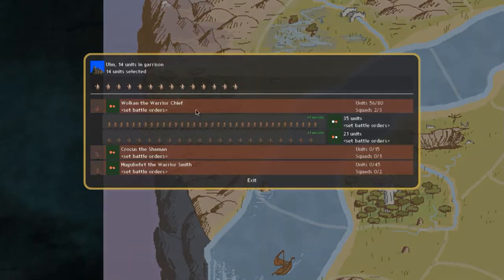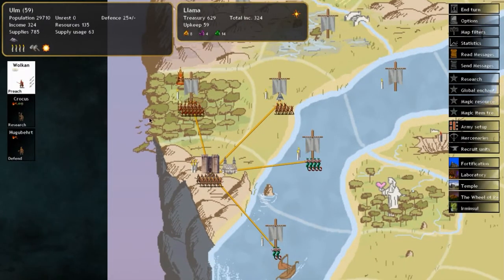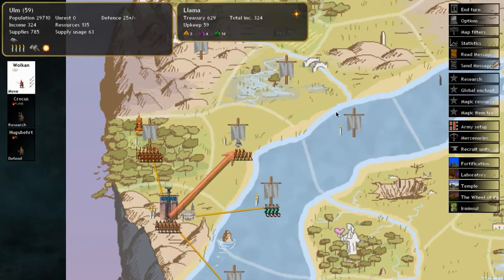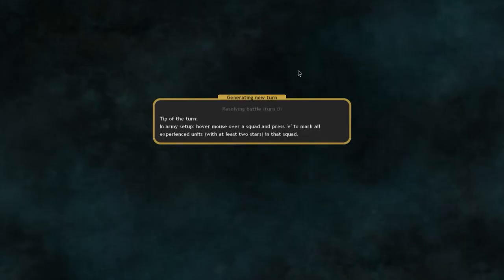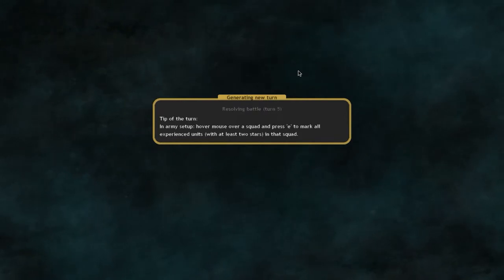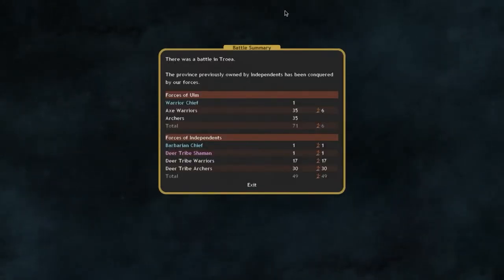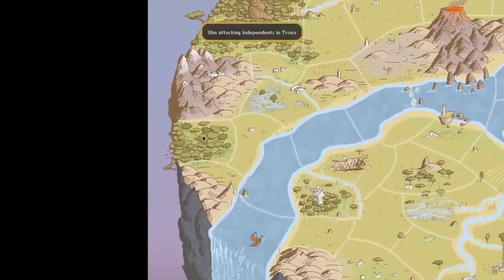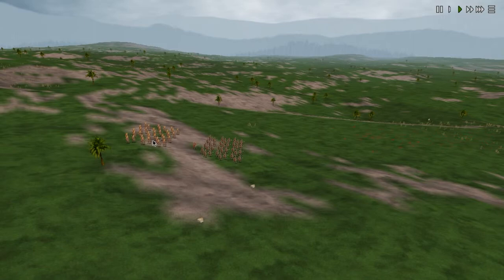There are only 40 enemy units in the target province now, so it'll be easy to take. We click our commander and click the province — the arrow represents him marching there. We also move a scout forward to look ahead. A battle has taken place in the province we moved to. The province previously owned by independents has been conquered by our forces. Six axe warriors died, and the enemy army was completely defeated.